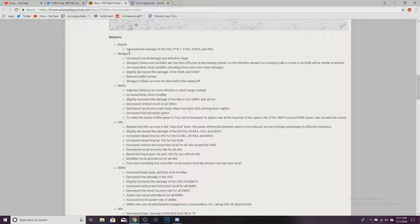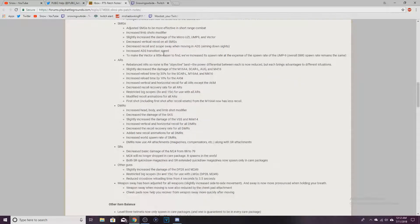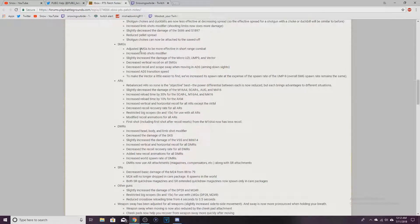Pistols increase damage. Shotgun chokes and duckbills are now less effective at decreasing spread. Increase limb shots, reduce pellet spread. You can add chokes to your sawed-off now. SMGs adjusted to be more effective in short combat range.